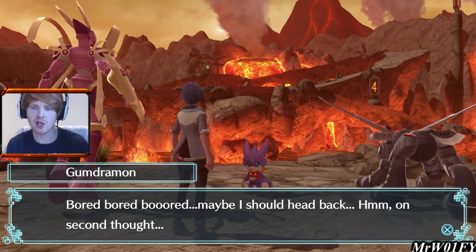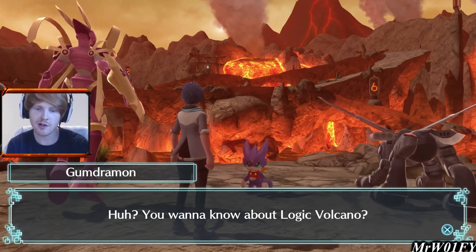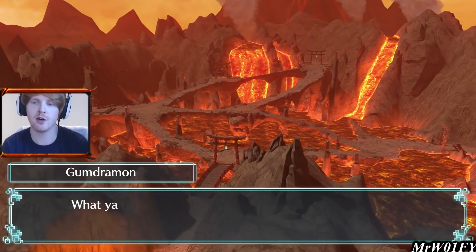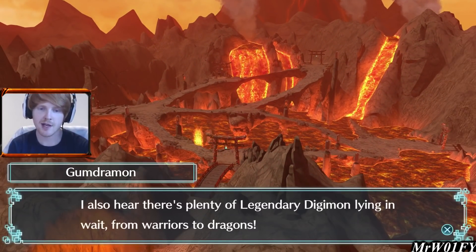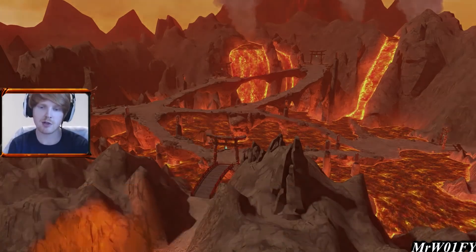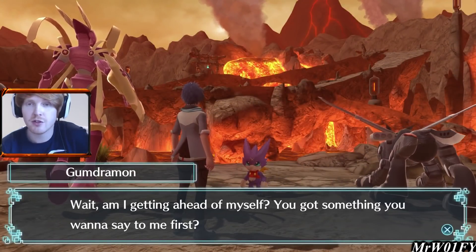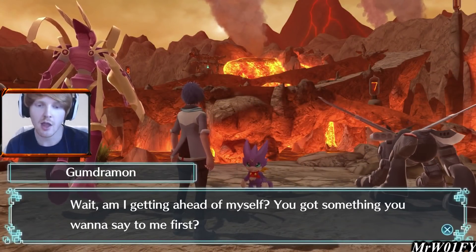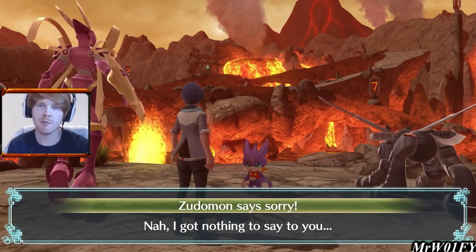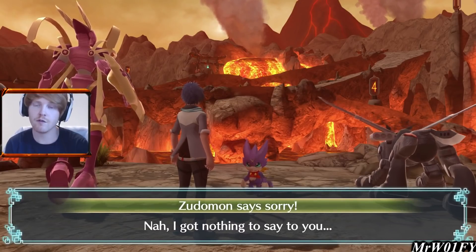Gumdramon seems bored and says maybe he should head back, then is surprised to see us. He says he's got nothing to tell us. He's going to show us his tour of Logic Volcano. He then says: listen buddy, if you're having any doubts about your strength, you better not venture too far in. We tell him about Zudamon — the big Shell Digimon with the hammers — who is waiting in Mod Cape and is looking for Gumdramon. Gumdramon responds saying that's his master. The other day he made a fat stack of pancakes — Gumdramon suggested using his tail instead of a griddle and got told off — so his master got pissed and left.